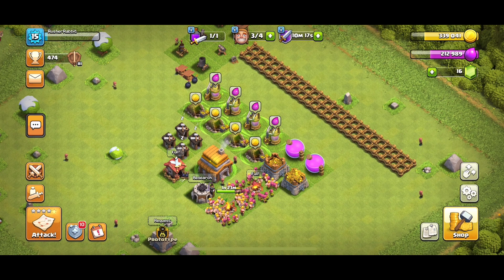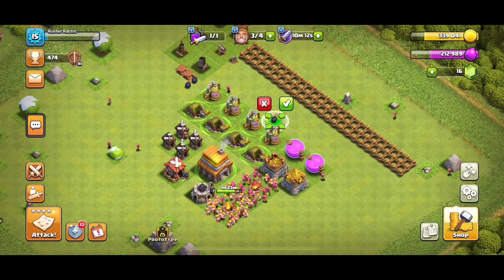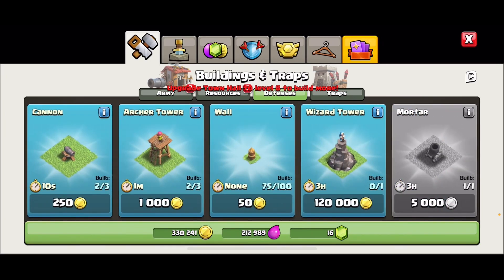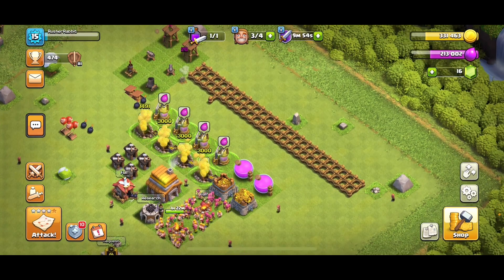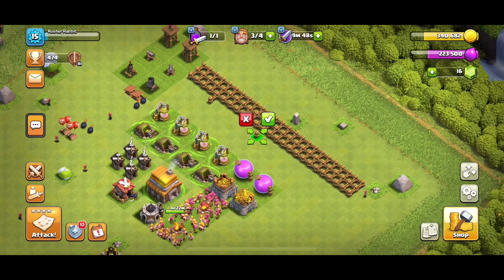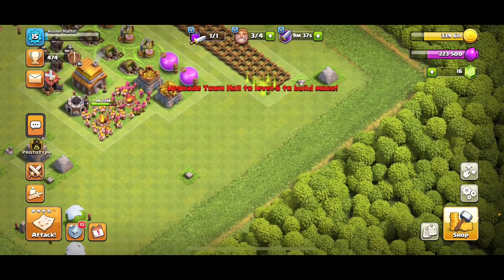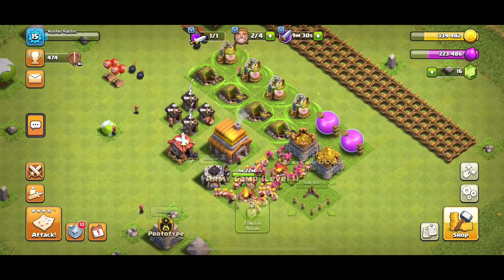We have arrived at Town Hall 5. There are a few items and traps to be placed. There are also new walls — 25 new walls to place. There is also a new army camp, which will help with farming.